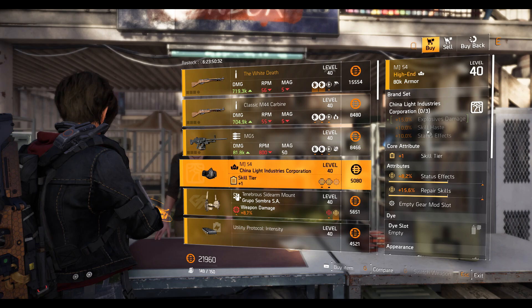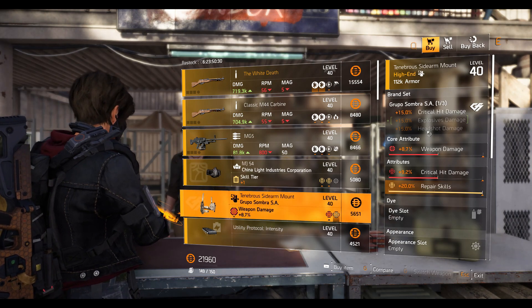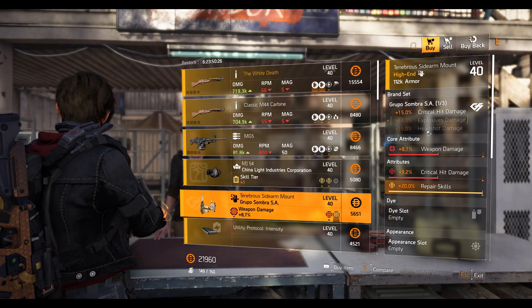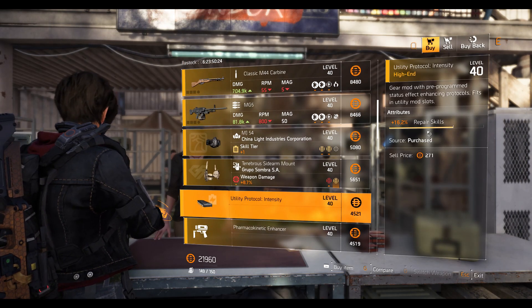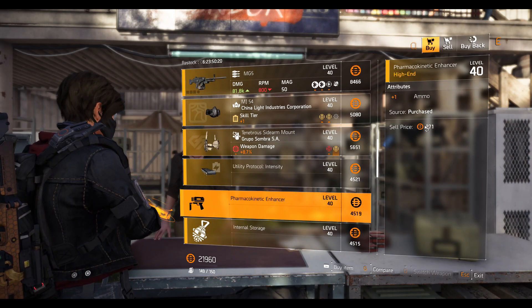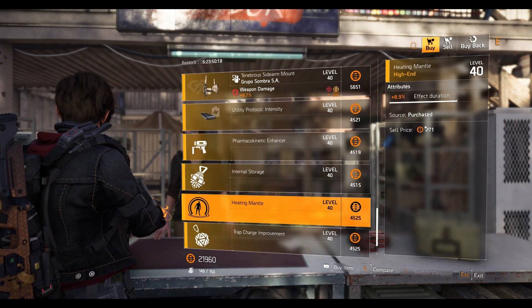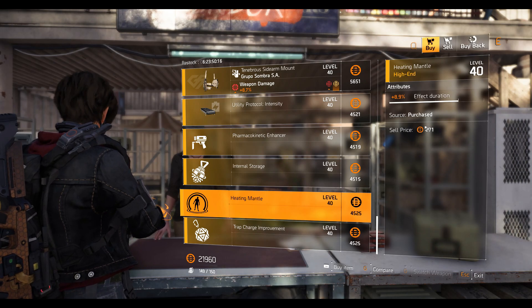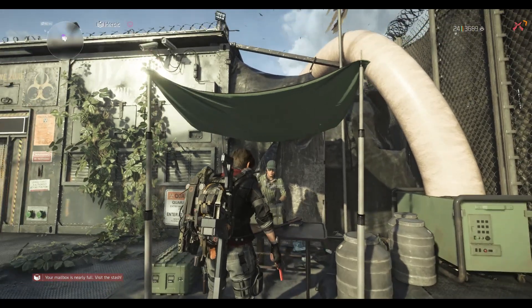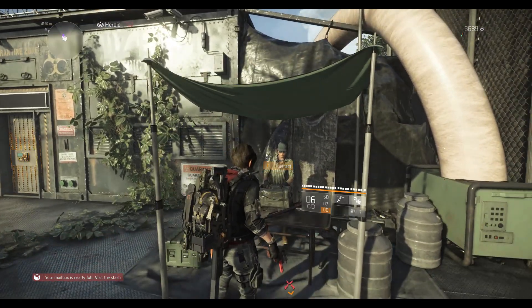A Group d'Sommet holster with maxed-out repair skill, 9.2% crit damage, and 8.7% weapon damage. Mods: a utility protocol mod at 16.2% repair skill, a chem launcher mod at plus one ammo, a hive mod with plus four stinger charges, a pulse mod at 8.9% duration, and a trap charge mod at 4.3% duration.